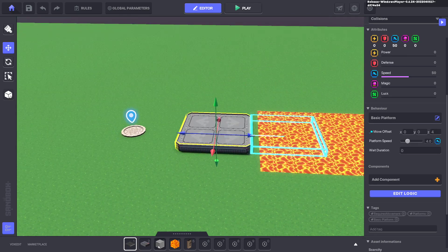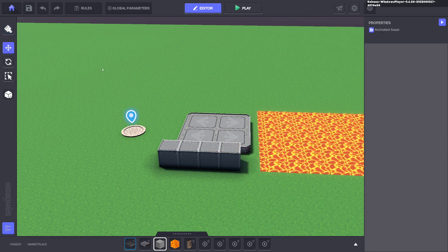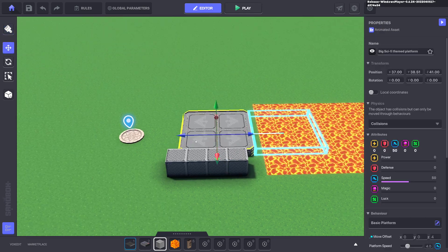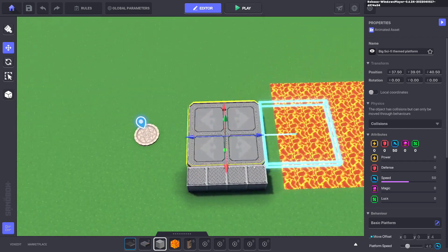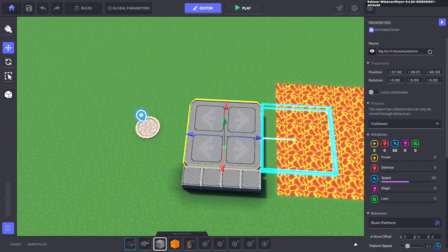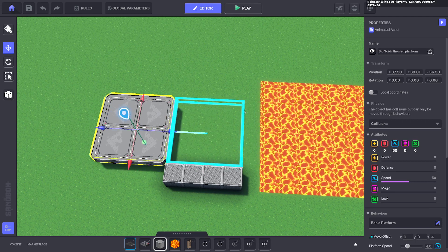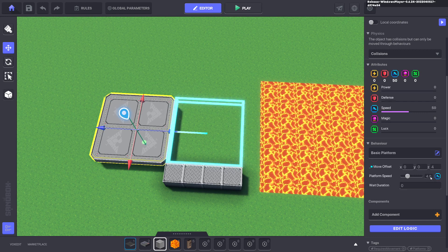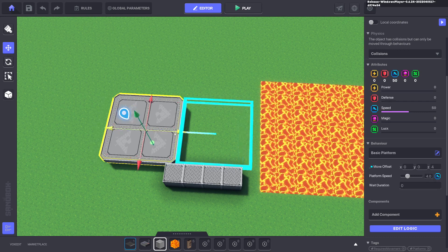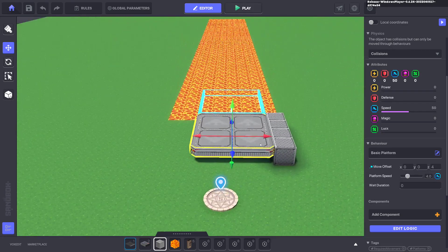Put down some blocks to demonstrate: this platform is exactly four blocks wide. So when it moves four blocks per second, it will be exactly where we need it to be. It takes one second to travel from start to finish — that's quite important because we need to calculate this.